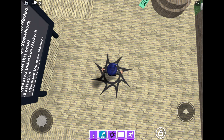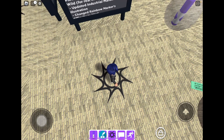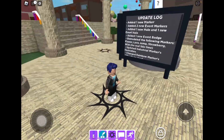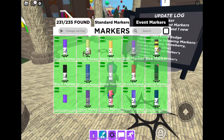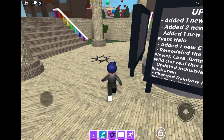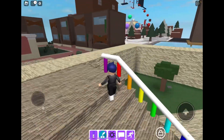Hi guys, in this video I'm gonna show you how to get the Explode marker. This marker is really easy to get. What you want to do is head over to the candy biome.